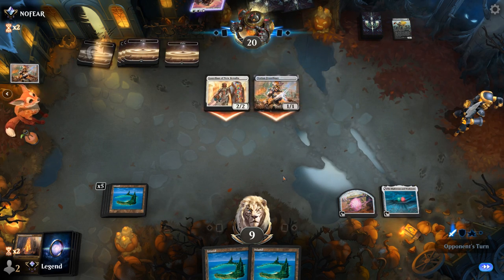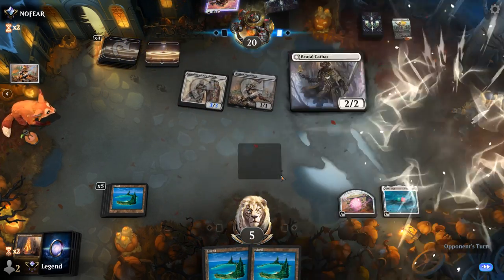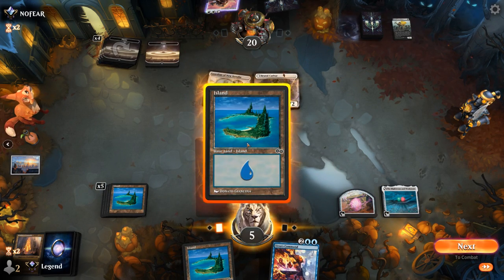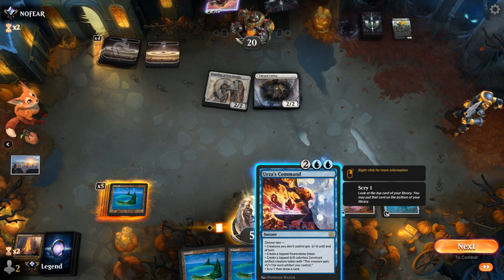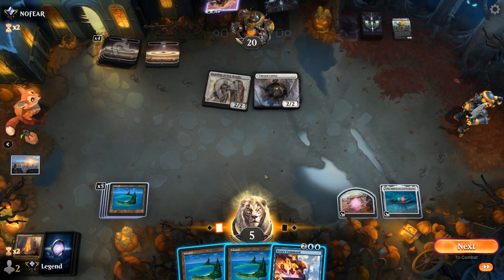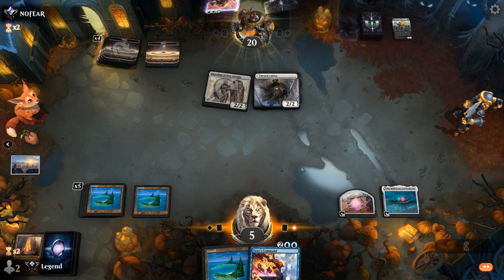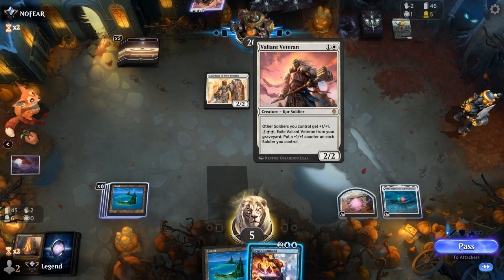Opponent on another Frontliner. And now Brutal Cathar without any creatures to exile, just to keep up the pressure. Urza's Command — that buys me at least a turn. The problem with letting it go to night is that our opponent gets a 3/3. I want to cast this in the opponent's turn to shrink their team down, and then scry and draw to try and find one of our curve-toppers, as opposed to making a Construct which the opponent's probably going to exile. At least now the Brute is no longer a Soldier, so it doesn't pick up a counter from Veteran.